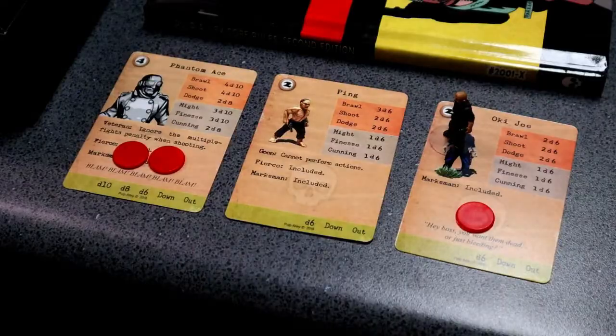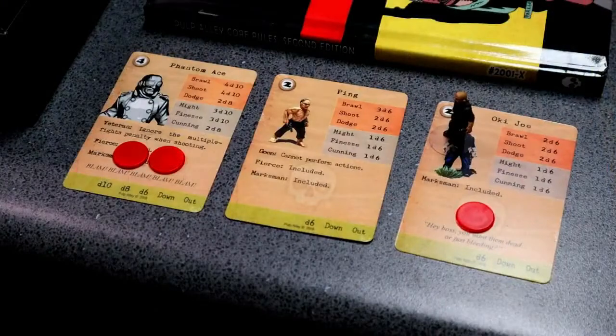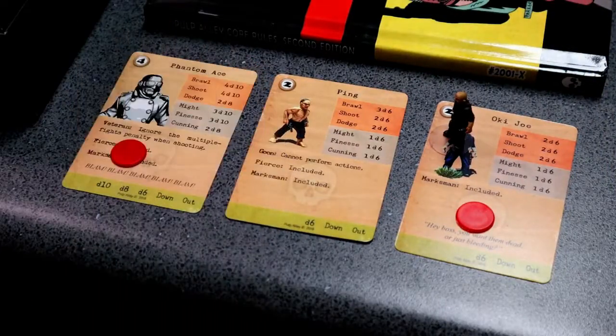Next we roll a d6 for Phantom Ace and see if he recovers. He got a six — he shakes off one of his injuries and he's now back up to d8 health.